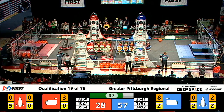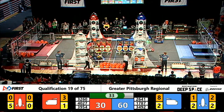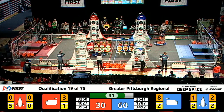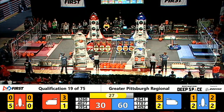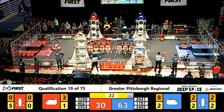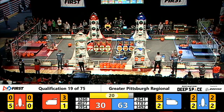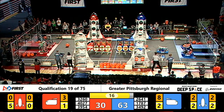The blue alliance has two hatch panels installed on both of the lows on their blue rockets, and a second piece of cargo from 1787 for the blue alliance as the blue alliance pulls ahead 63 to 30, with just 20 seconds left to play.